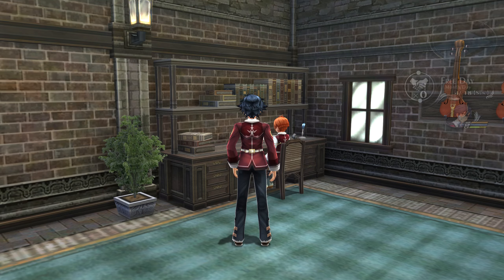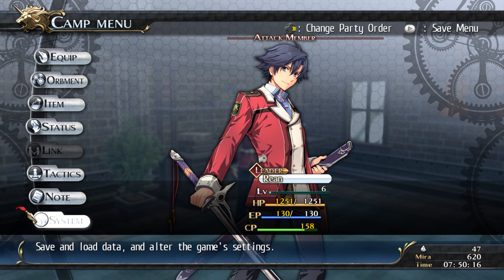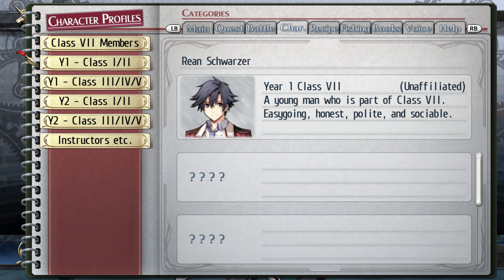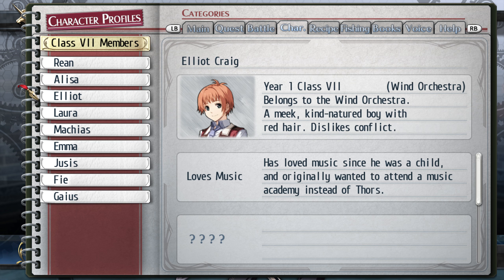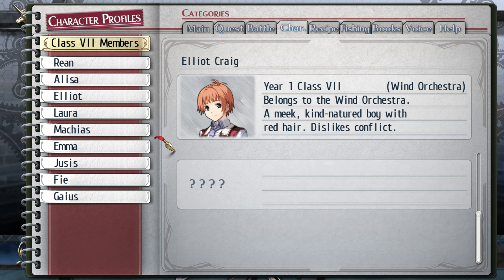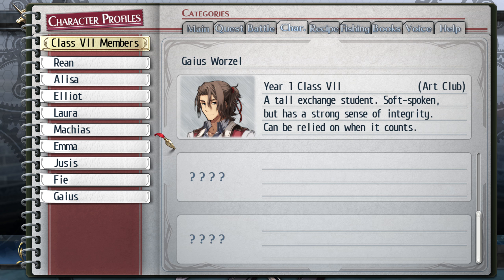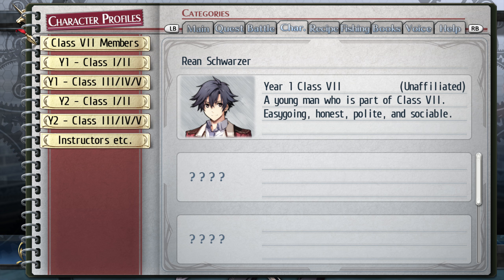I already have some prior Link experience with him. Doing this event got me an extra page for him. Seems like everyone has extra pages — can I actually fill them all out?